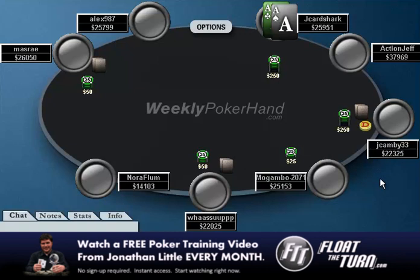So we do raise, and Jay Canby calls on the button, which doesn't really mean too much. He probably has some sort of hand like 9-8 suited, ace-jack, king-queen, pocket threes, something like that. And I expect the initial limper to call as well, which he does.